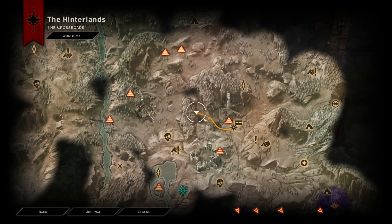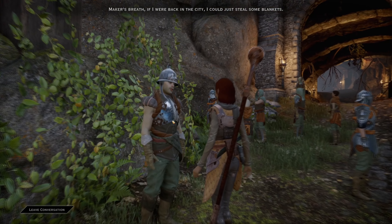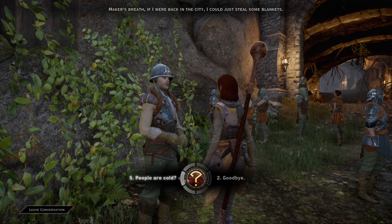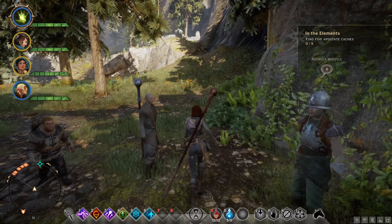Basically you go over here from the crossroads and you talk to Recruit Whittle. Just go to where people are called and he will give you the quest.